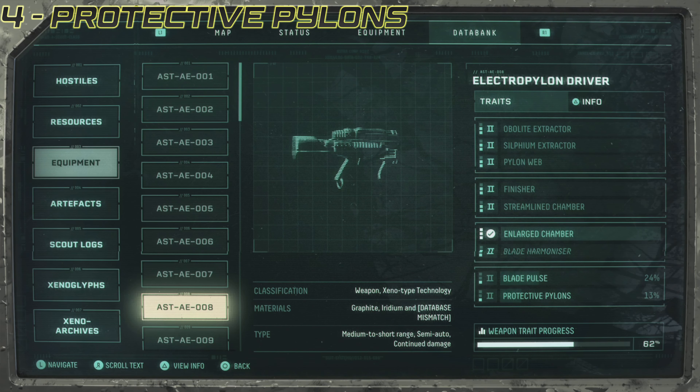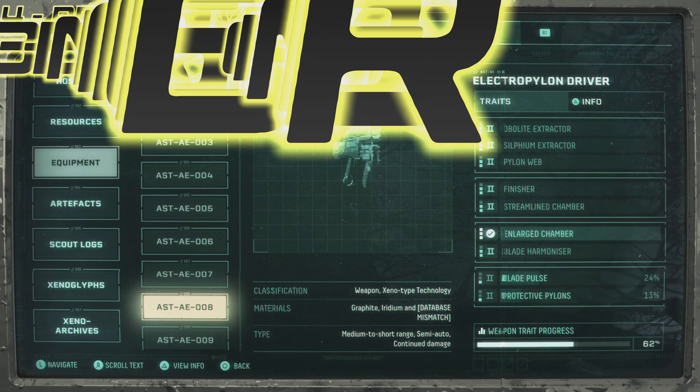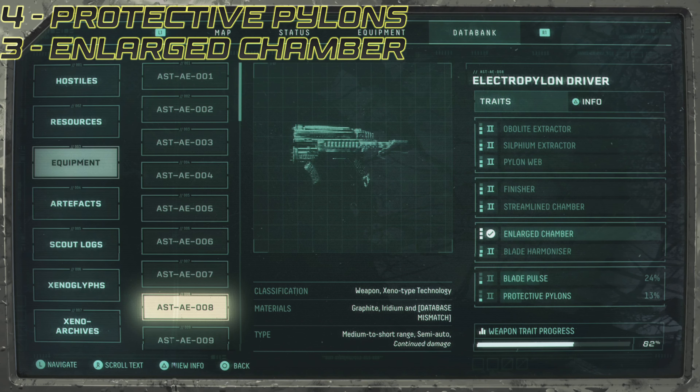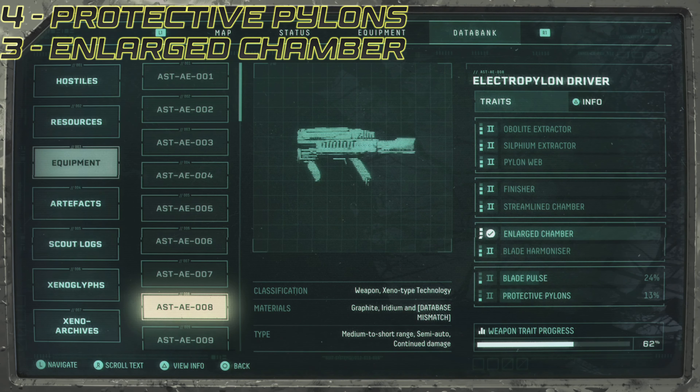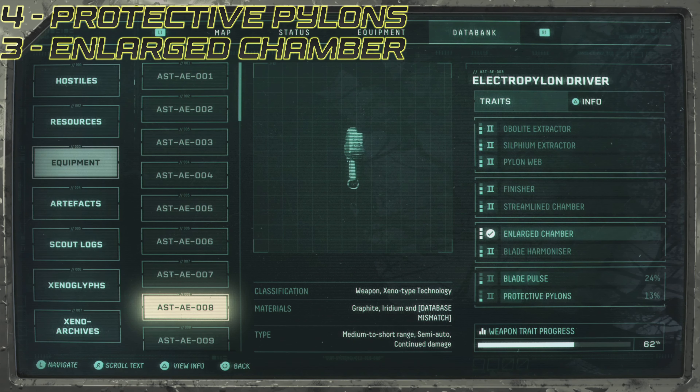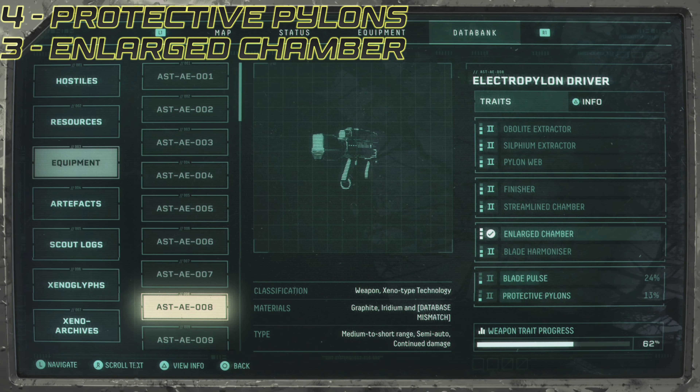Above that we can pick between blade harmonizer or enlarged chamber. Again, blade harmonizer is tied to melee. We'll take enlarged chamber because it can turn your magazine into an absolute hog — you can have a lot of ammo in there, and having a lot of ammo in the pylon driver can make it quite deadly. So enlarged chamber it is here.